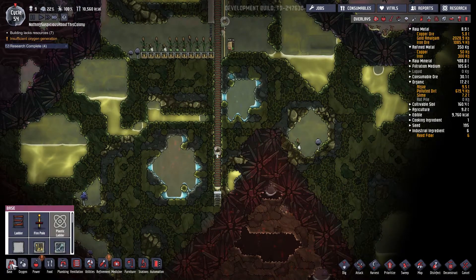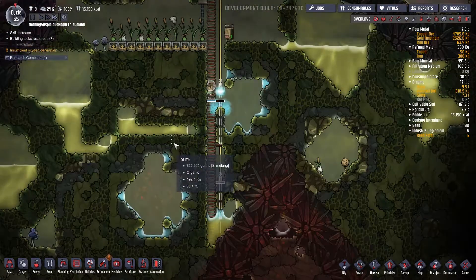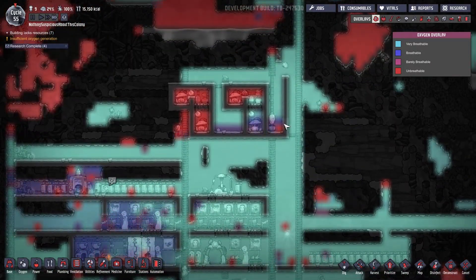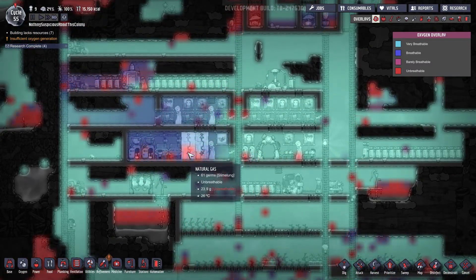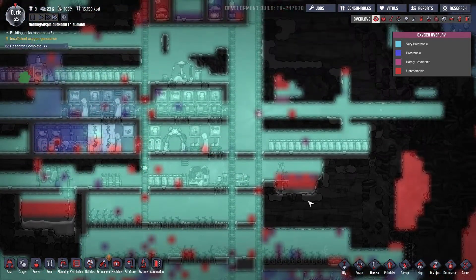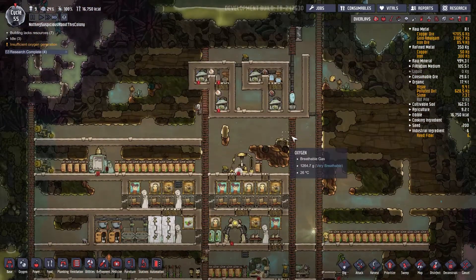We can further expedite things by building more fire pole segments. We have insufficient oxygen generation apparently — I can believe it, since we are diverting a lot of O2 down to our exosuits. Things look fine to me overall, but they're kind of depleted of oxygen. I don't think it's anything we need to worry about in the immediate future — maybe in the next episode we'll want to build some airlocks and doors to keep the oxygen contained within the duplicate habitation zone, the DHZ, as they like to call it.